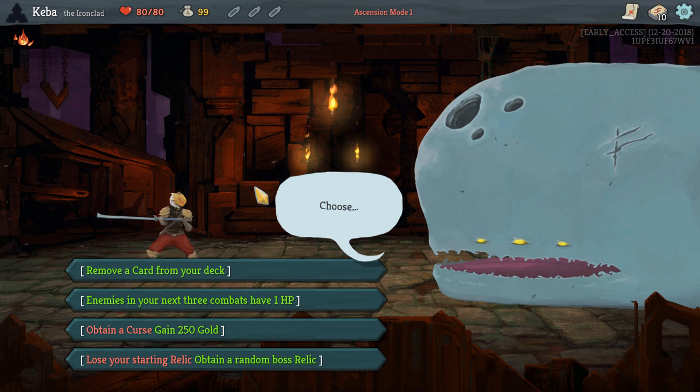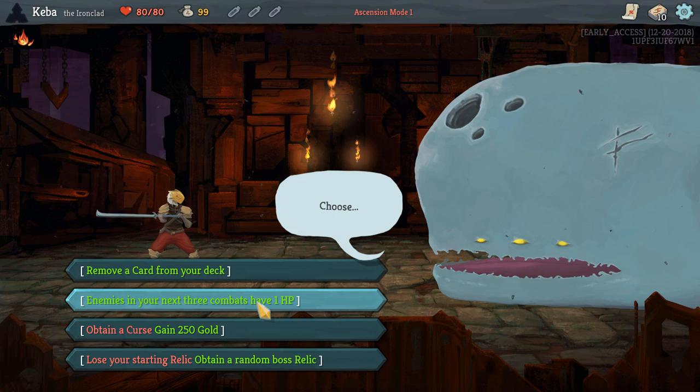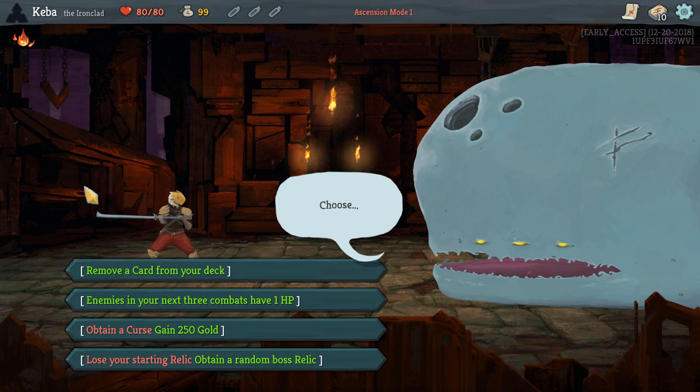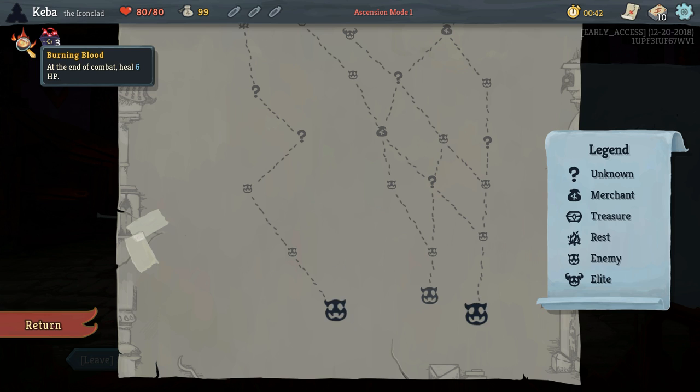This just gives you a little bit of extra bonuses to start out your run with. We've got a few options here: remove a card from our deck, enemies in your first three combats have one hit point, some gold, or a random boss relic. I don't like losing the starting relic, especially on Ironclad, because it helps get us some more hit points back. Relics are passive items that give you bonuses throughout the run. Right now we've got our starting relic which heals us for six, and Niaw's Lament, which makes our first three combats relatively trivial — they're all going to have one hit point.